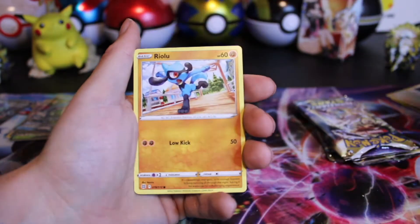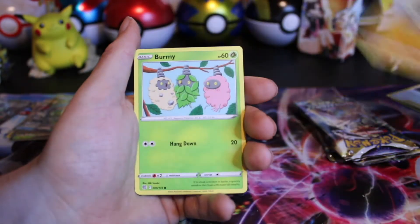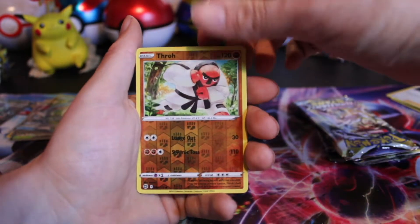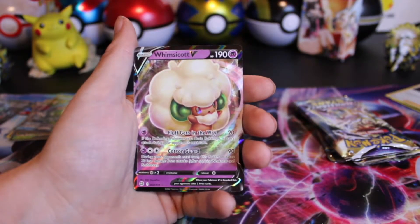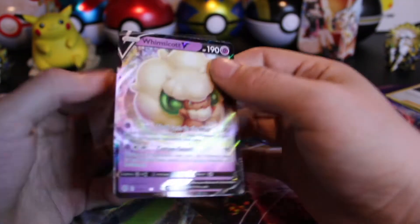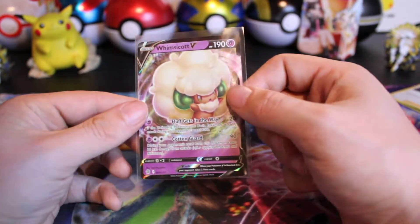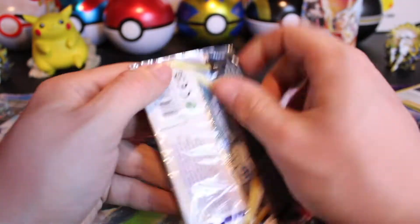Staryu, a Throw Reverse, and a Whimsicott V. And another Whimsicott V. So those two may have come from the same RCS box, which explains the double code cards — now we'll see if it continues.